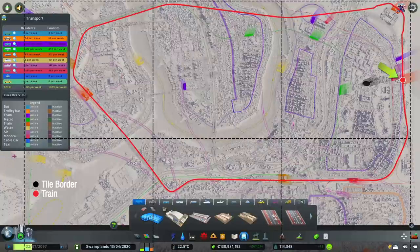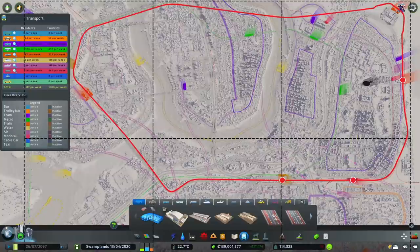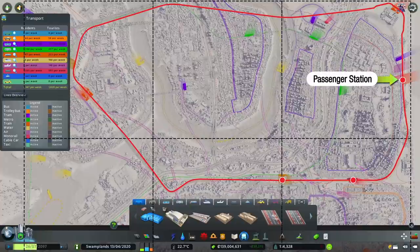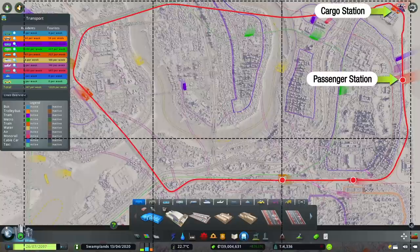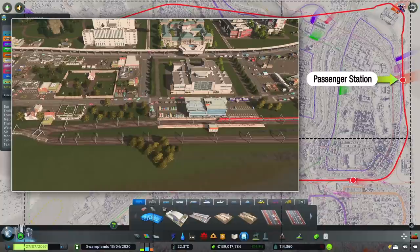We have a station here that caters to this area, and notice the distance to the next station which is about one tile apart. However, the next station is relatively close yet they cater to different areas. Every stadium should have its own Tier 1 station. At some point you may encounter train traffic, especially when attached to an outside connection, because cargo trains and outside passenger trains share the same track. So make sure to provide bypass tracks for your stations. This is a passenger station while this is a cargo station and they share the same track — if a passenger train is stopped, the cargo train can take the bypass track to maintain a continuous route.